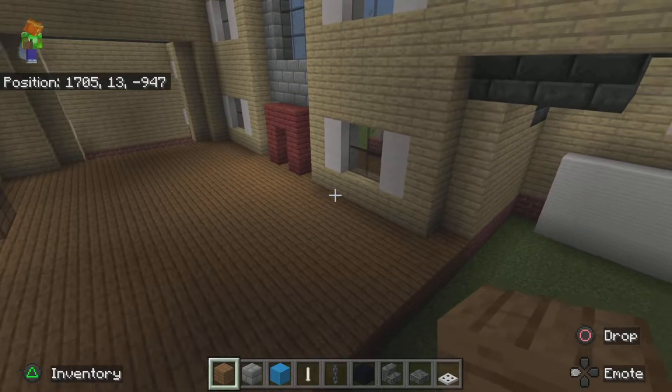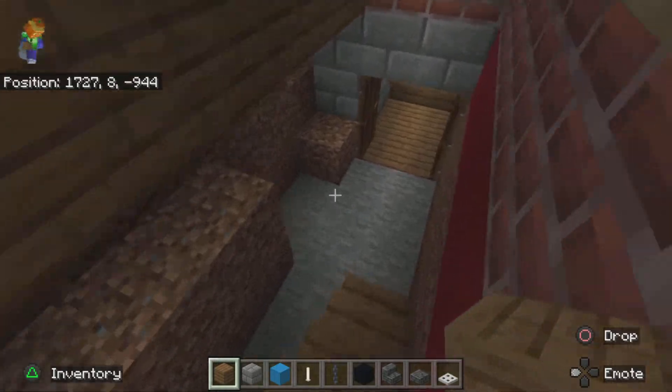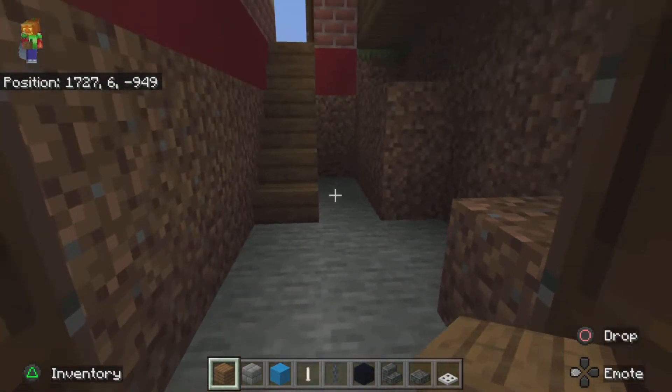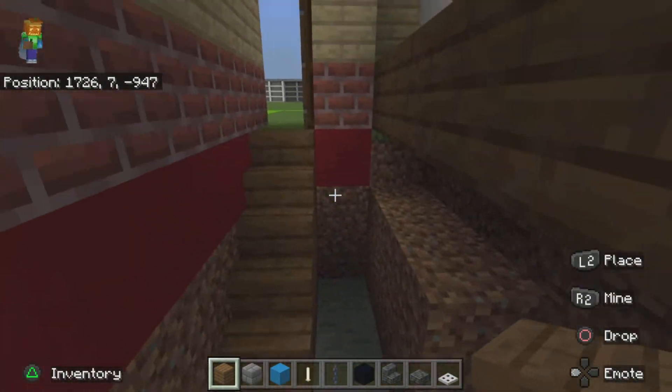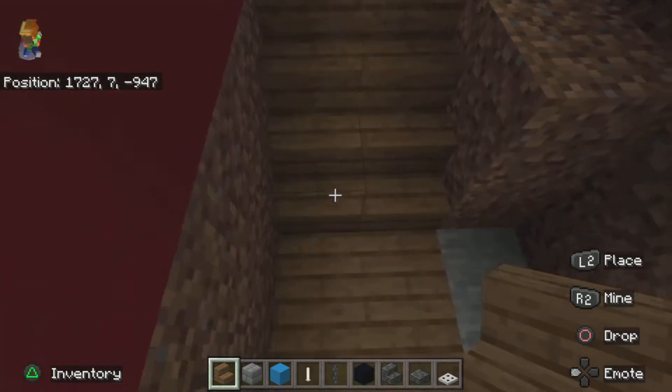The garage area we're going to fill in with stone, but down here where your basement space is, fill the floor in with spruce wood planks. It doesn't have to be spruce wood planks — it can be any material you guys like.